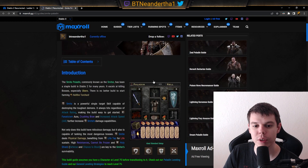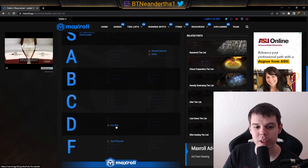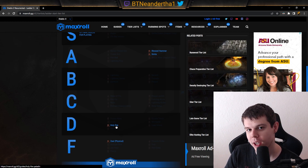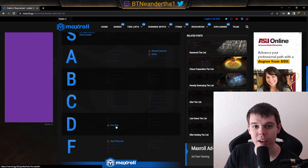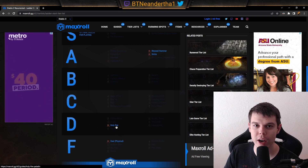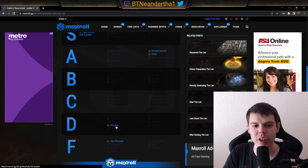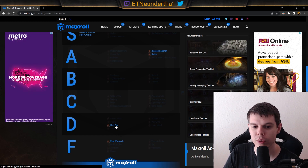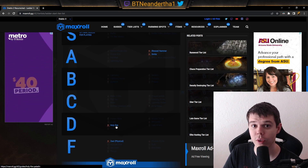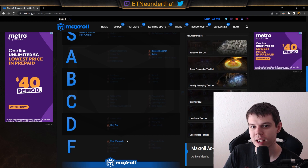You can click on the builds on the site to check them out and see what the build guide is all about. The Holy Fire paladin can start and play through the game, but as you get further along and closer to Hell, a lot of monsters start having fire immunity. Unless you pair with someone using Conviction aura or lower resist from a necro, it's going to be difficult. Zeal is really gear-reliant — any physical build pretty much needs a lot of gear to start popping off.